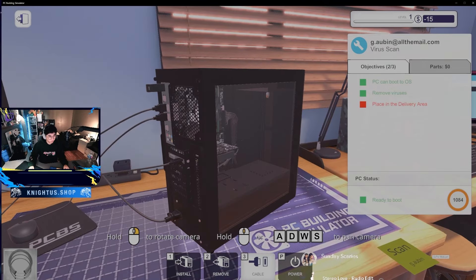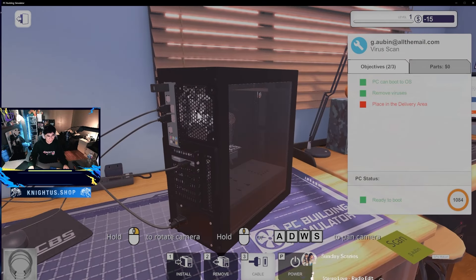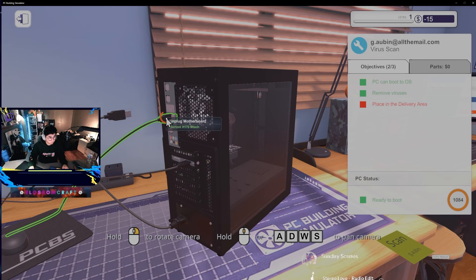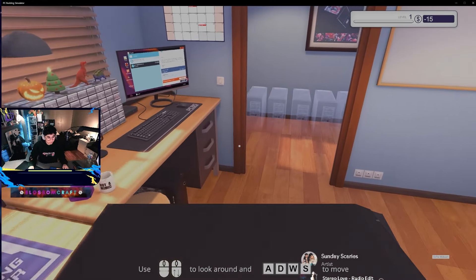I'm wondering if we can screw up the computer somehow - like remove the graphics card and return it to the client. That'd be kind of funny. How do I unplug all this stuff? Remove, remove, remove.